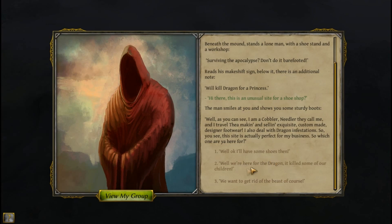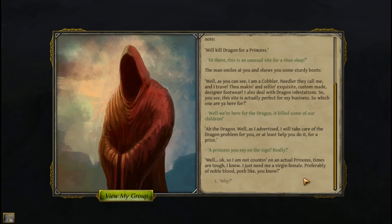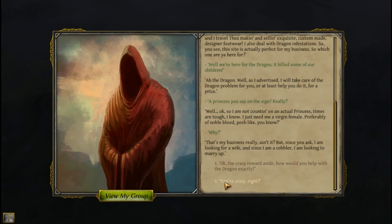We're here because of the dragon — it killed some of our children. Needler replies: 'Oh the dragon — well as advertised, I will take care of the dragon problem for you, or at least help you do it, for a price.' The sign says 'a princess' — and he explains: 'Times are tough, I just need a virgin female, preferably of noble blood. I am looking for a wife and since I'm a cobbler, I'm looking to marry up.'